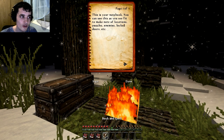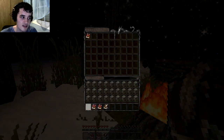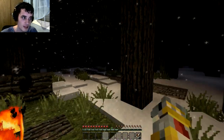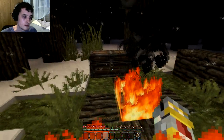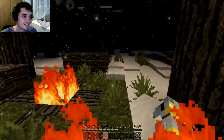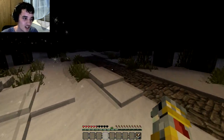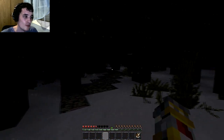And then there's this — this is your notebook. You can use this, as you see, to make note of locations, puzzles, enemies, and locked doors. I'm gonna place my Read This and Rules books, and I'll put the journal in there as well. I'll keep the notebook with me. I guess we're getting started then. Let's just get moving — I believe we'll regen that health, so we should be fine.